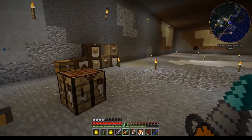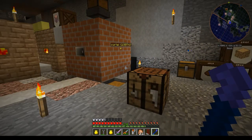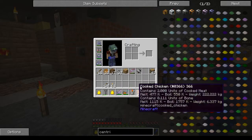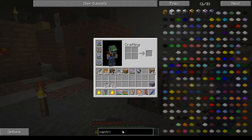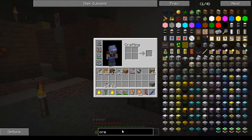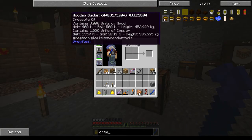Some more processing steps have been made a bit cheaper regarding total energy usage by shortening the duration — lignite cold coke, which we talked about. Creosote oil now has a wooden bucket, which is very nice. You can see all the wooden buckets will have creosote in them.